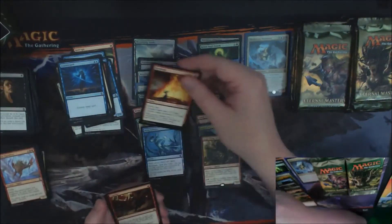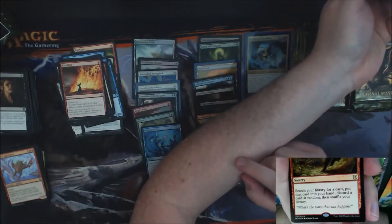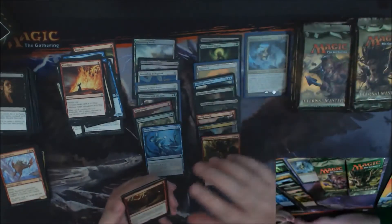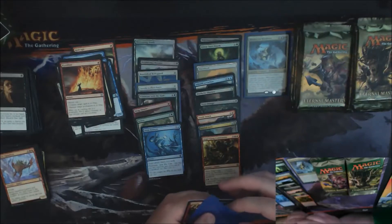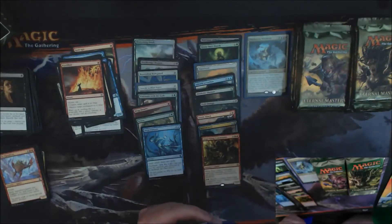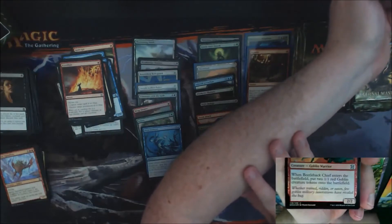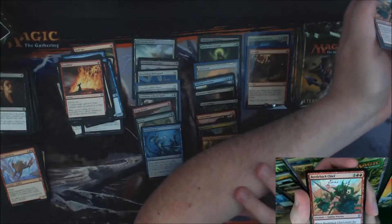A Pyroblast — that's nice. A Gamble — alright, Gamble's a nice pickup. I built a deck around Gamble a long time back. I think Gamble was only like six or seven dollars at the time and it was too expensive to put four of them in the deck, so I just made proxies for it. I wasn't working at that time so I didn't have a lot of free funds. We got a Foil Beetleback Chief.